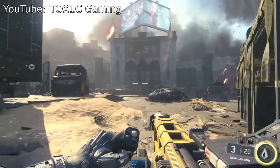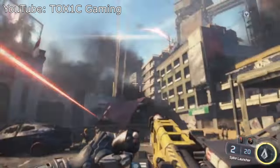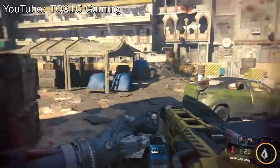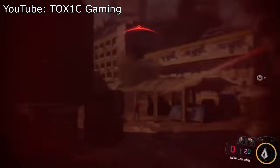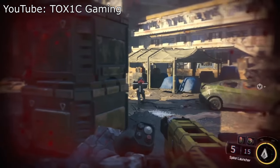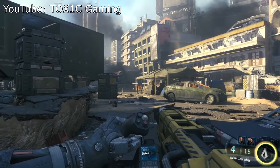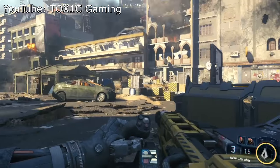Before Zetsubo was released, many people believed the spike launcher would be the wonder weapon in that map — obviously that didn't come true. The original reason they thought that was because they found the code for it within Der Eisendrache and Zetsubo no Shima. I don't think we can say the spike launcher is coming to Black Ops 3 Zombies. This is just a totally glitched version where the values are screwed up, pulling in textures and weapons that are unobtainable within the game.